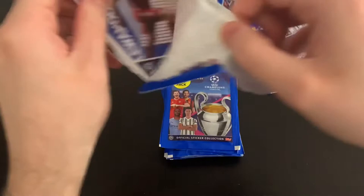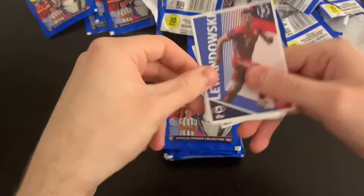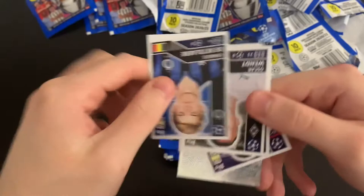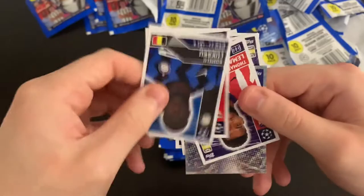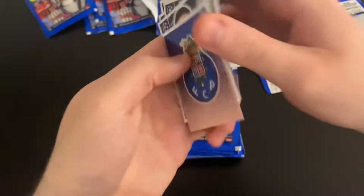We'll open four more then tally up. We've got Lewandowski, Porto badge, then Gundogan, De Catalea, Oscar Vent, Conrad Liner, Tony Kroos, Romelu Lukaku, Vazquez, Thomas Lemar. Pack done.